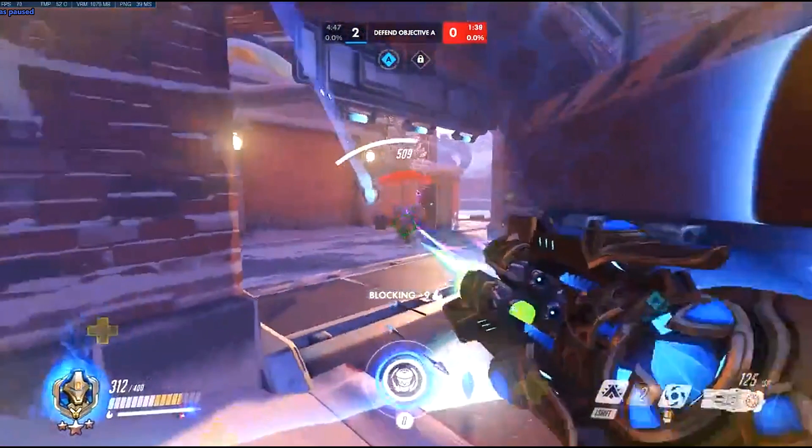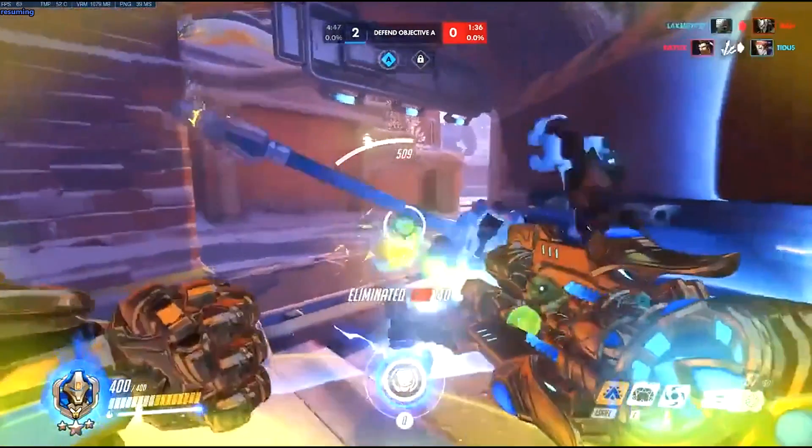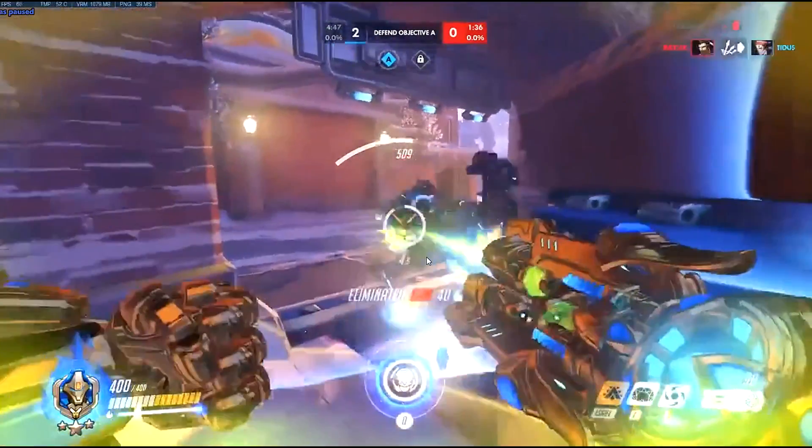Luckily this is gold so you were saved, but a good Hanzo would have scattered you and killed Orisa in one shot. Scatter arrow is stupid. What is this Reinhardt doing? He's going in alone, he's discorded, and he's going on literally the wrong side. We were just talking about how the enemy team coming that side reduces the usefulness of the shield, and he's going in the angle that gives you the most chance to shoot him. His shield is so healthy and he just decides to charge. Don't be this Reinhardt.